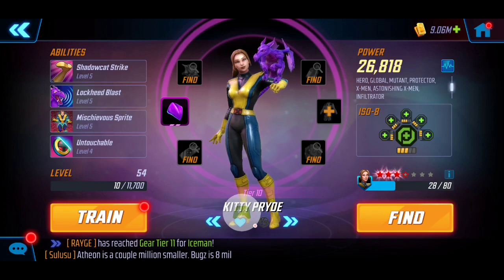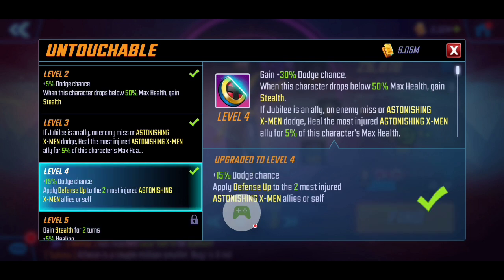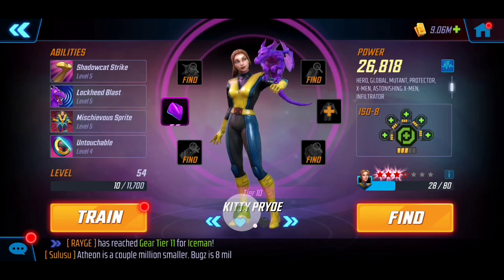Last but not least, it is going to be Kitty Pride. We're utilizing her for a couple of things: she's going to be providing additional protection as she will always apply Evade to the most injured Astonishing X-Men, benefiting Beast and Iceman. On top of that, Kitty Pride also has the ability to apply Offense Down on enemies that aren't taunting and flip them to Defense Down when they are taunting — really nice for additional damage and team support. With that said, let's dive right into the playthrough.